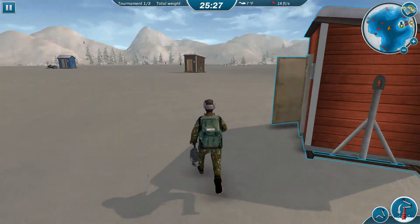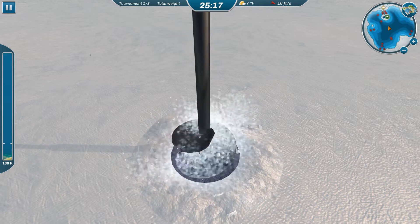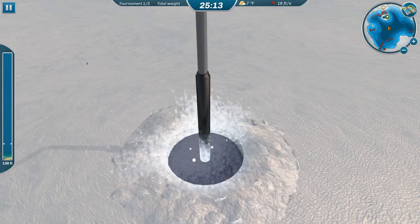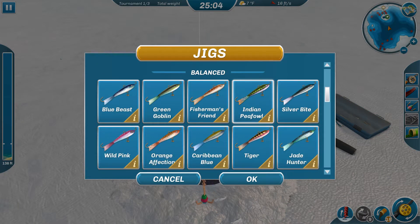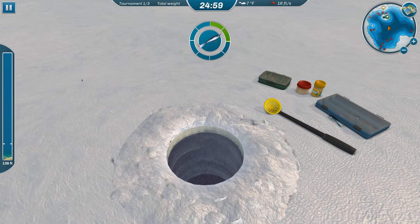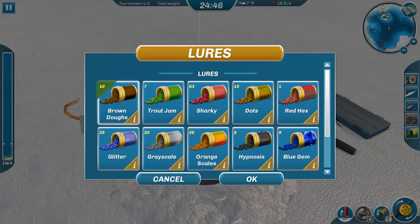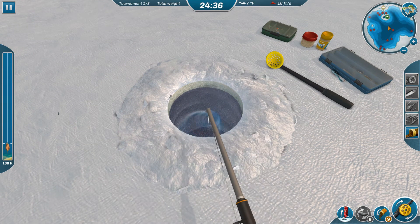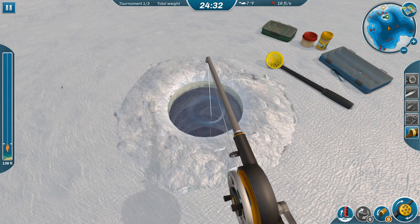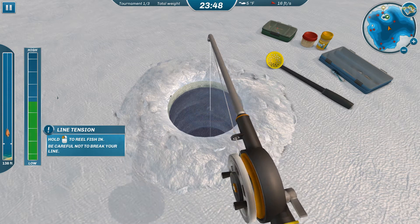There's a hut right here in deep water and there's nobody in it. I drilled right in front of it - that's all right. I'm going to switch this - this is a new lure I thought I'd try, but I think I'm going to go with the Blue Beast. Blue Beast has always been good. We'll just stick to something a little more generic here. The Blue Beast is always a good one.